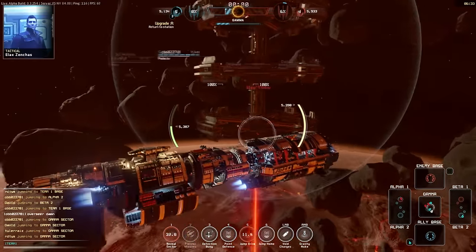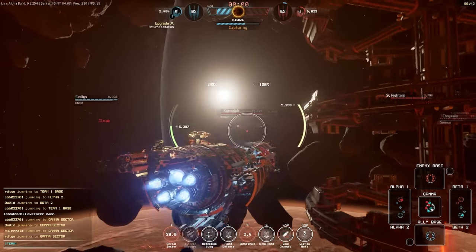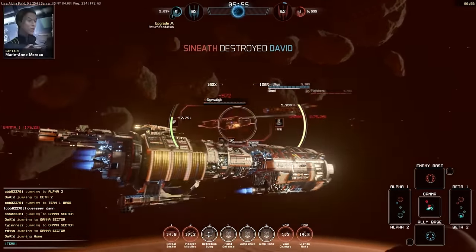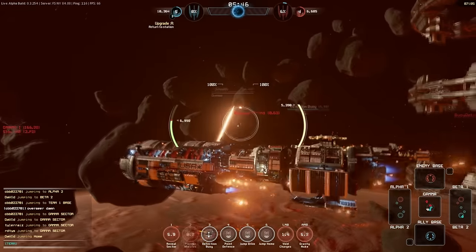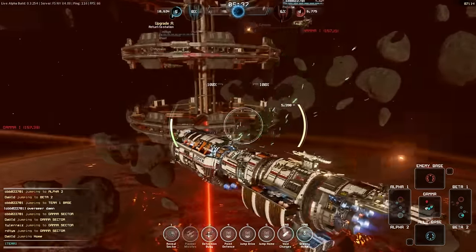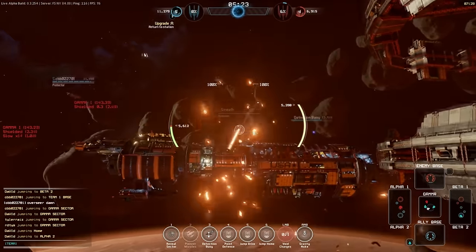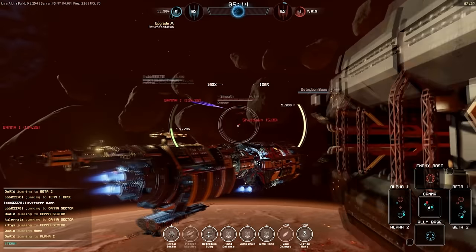We no longer have jump access to the enemy base. Gamma-1 captured. Move to station. We lost the ship. This Overseer has the sniping sort of thing — it's potent. We've captured this sector.